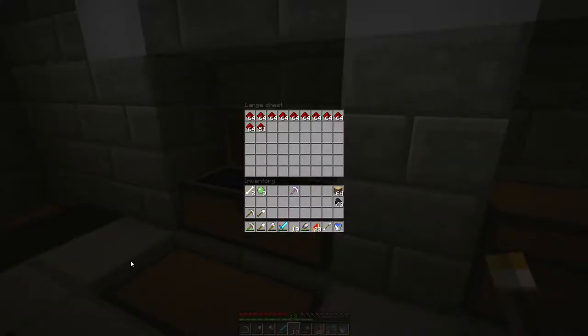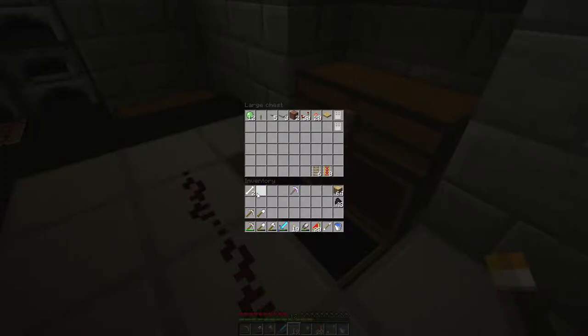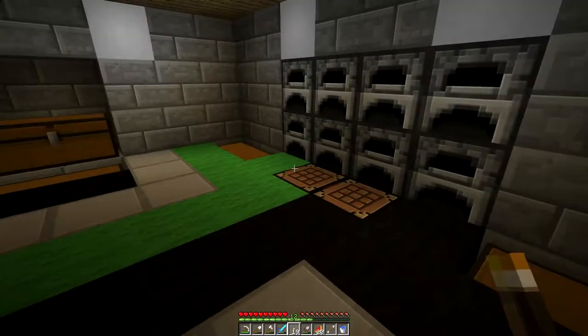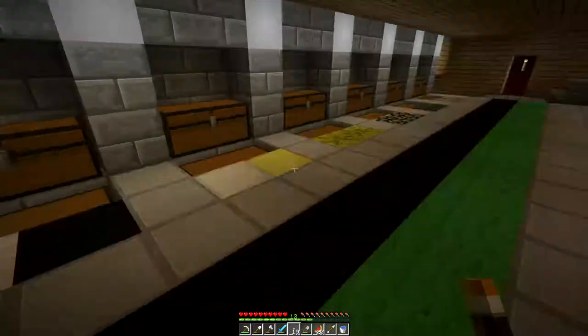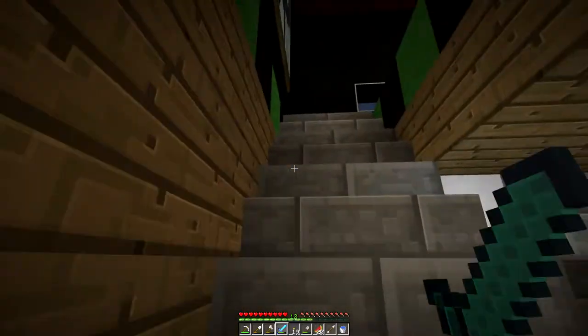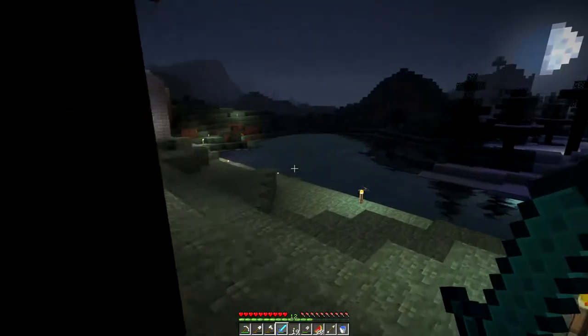I moved the redstone up here because I now have that much. I'll throw these slime balls in here. I made a pick — enchanted it with an 18 enchant and I got silk touch. Can't really think of too many uses for that. Look how many diamonds I have now. My plan is I'm probably going to save up, try and get a 50, and then enchant it and show you guys.